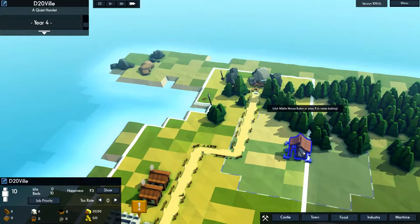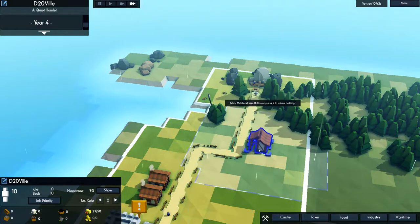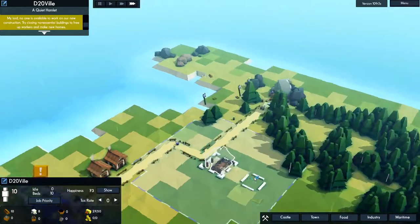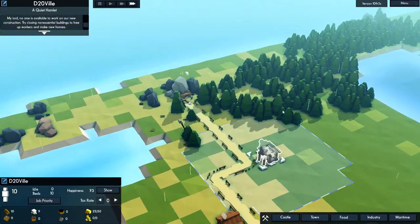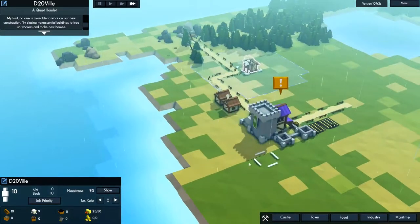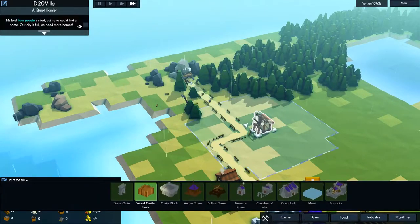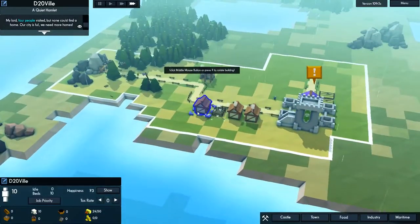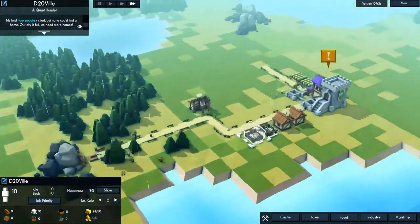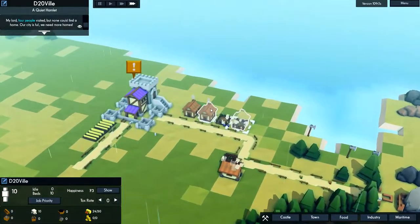The forester will start planting trees as well as chopping them. Give them road access. The only stipulation with the forester is it has to be near trees. Then they'll start chopping but also planting. Go with another hovel. Hovel boys! Double hovel!